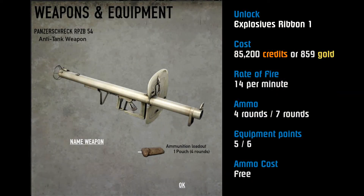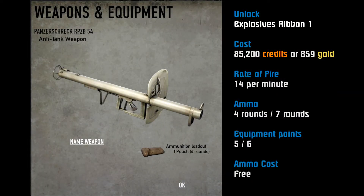Panzerschrecks and bazookas are the main infantry anti-tank portable tube-like weapons that you can unlock. This is not to be confused with the Panzerfaust, which is what you find in crates near some spawn points. It's a very similar weapon, but with the Panzerschreck or bazooka you can equip it at the start when you spawn and you don't have to go rummaging around looking for one.